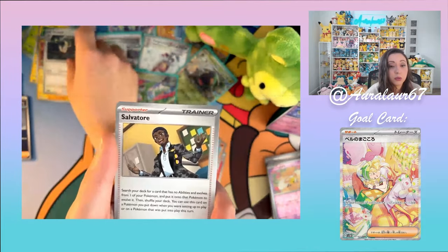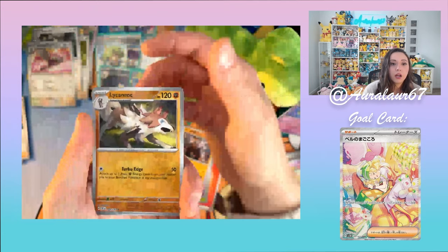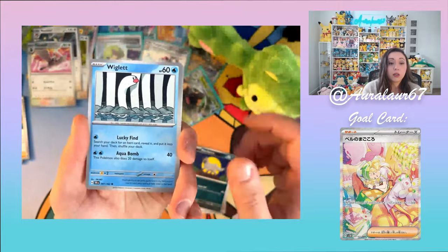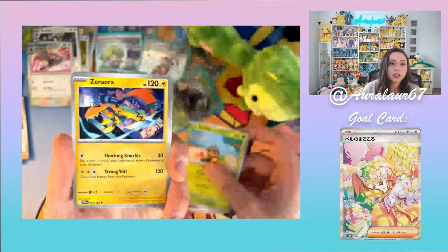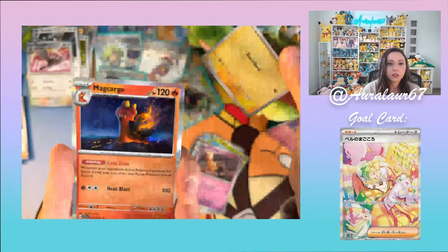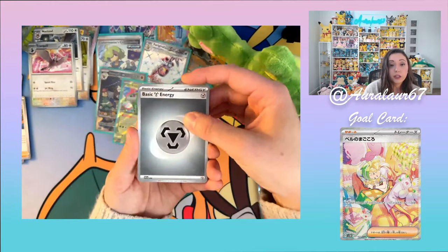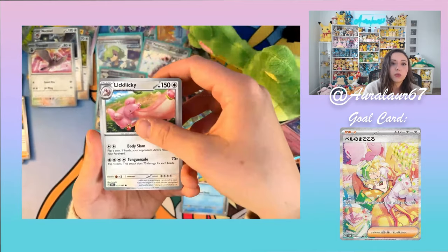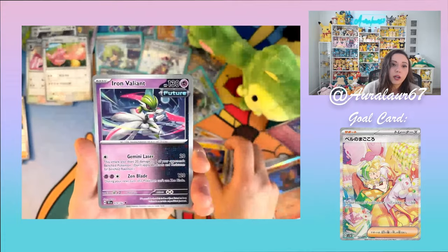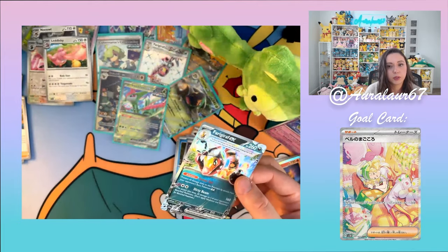More packs: Frosmoth, Noctowl — cool Noctowl — Salvatore, Bronzong, Excadrill, Tranquil — pretty Tranquil — Lycanroc, Maboada. Next: Fighting Energy, Poochiena, Wiglett, Meltan, Seadot, Zeraora — first one I've seen — Iron Valiant, Sharpedo, Girafarig, Charjabug, Magcargo. Metal Energy pack: Croconaw, Lickilicky — that's gonna be a food binder entry! — Tangela, Kricketot, Screamtail, Zeraora, Iron Valiant, Totodile, and Feraligatr EX Holo! Feraligatr! I always save for a Giraffe!